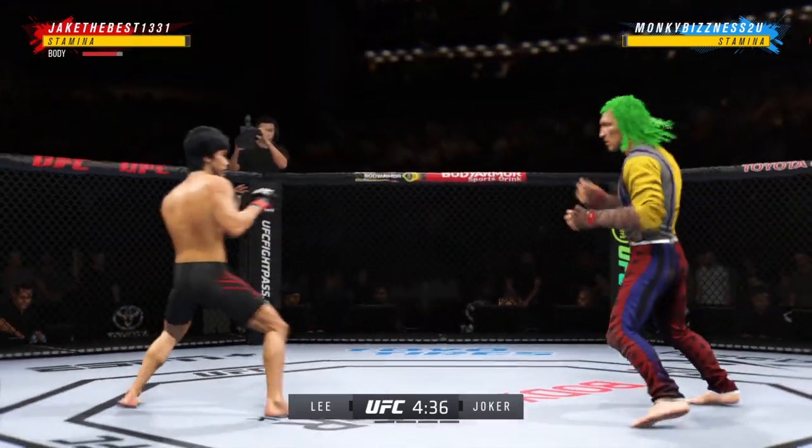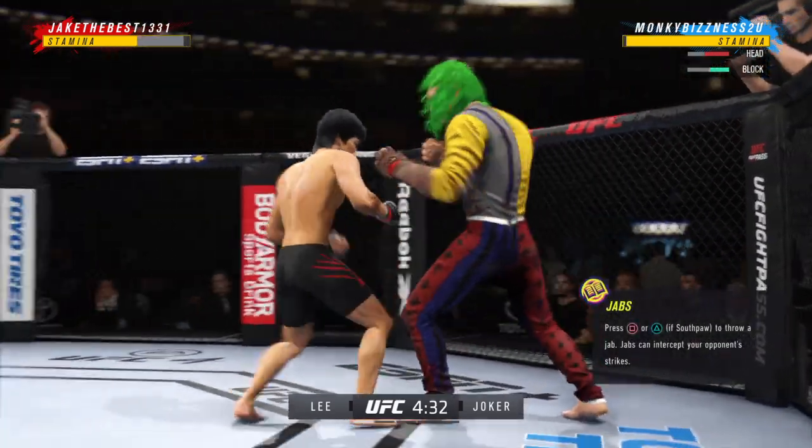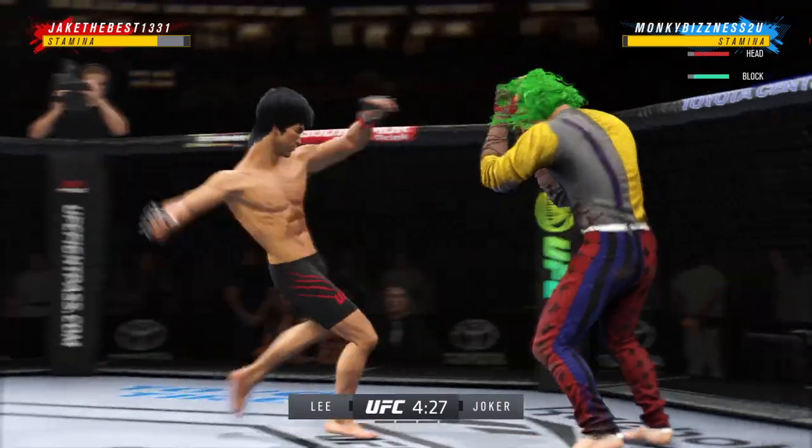Perhaps a sign of things to come as he lands a kick there — nice kick landed by this gentleman. A big, powerful punch lands, and now he gets back to range. Liver kick. If you take those kicks, it's going to shut your body off.